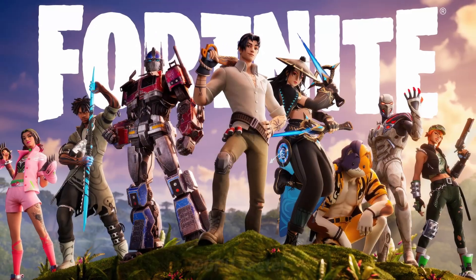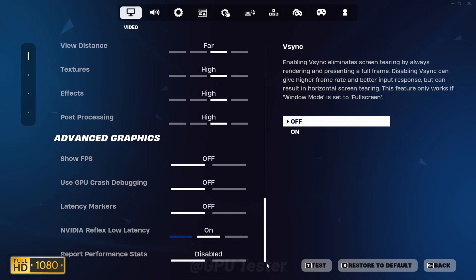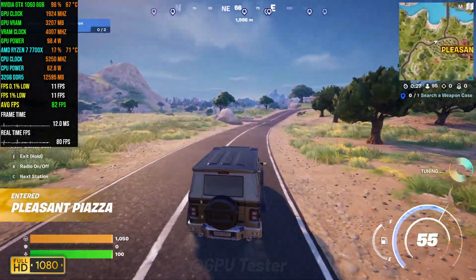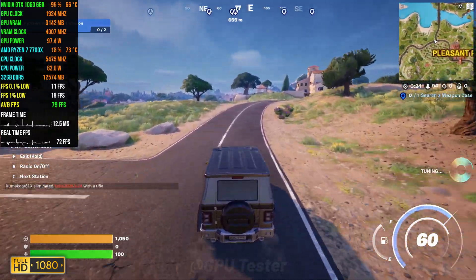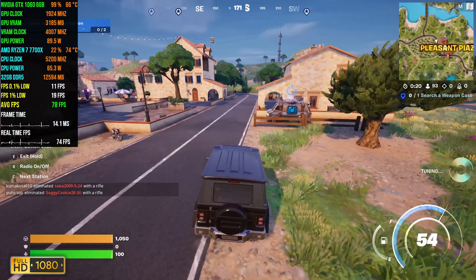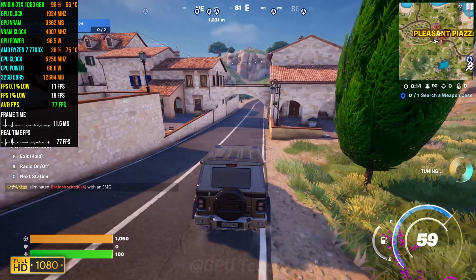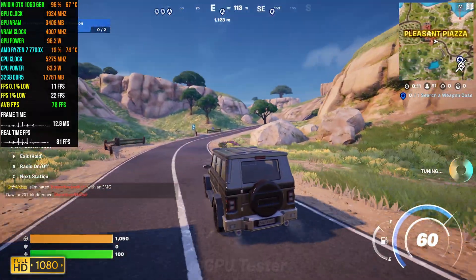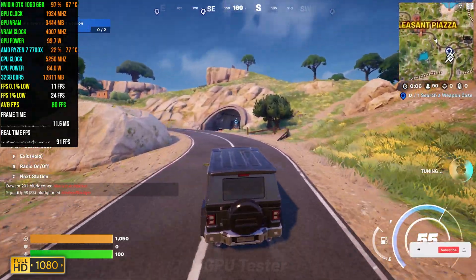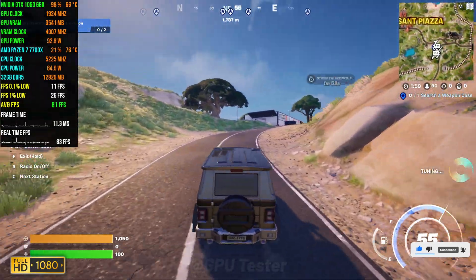Next game on the list is Fortnite. We're going to be playing at 1080p using the high settings. Fortnite does what it does best — it stutters on whatever card you play it with. The average FPS however is not bad at 78, and you can definitely play the game as is. But if you really want more FPS you can turn on TSR upscaling or run the game in performance mode, which will give you a ton more FPS and you might even be able to get a high refresh rate experience that way.